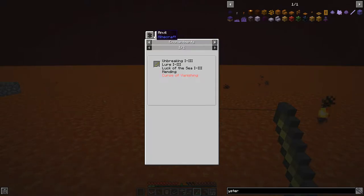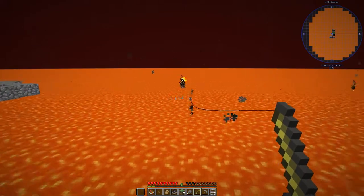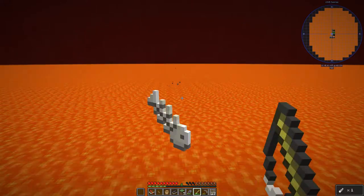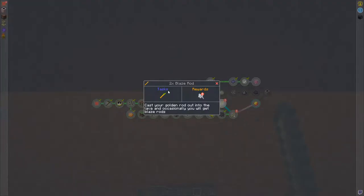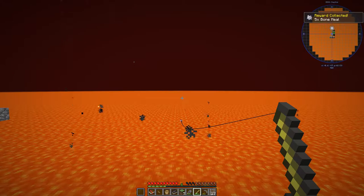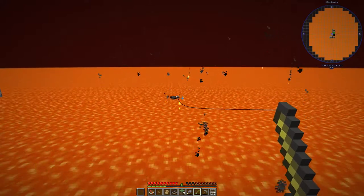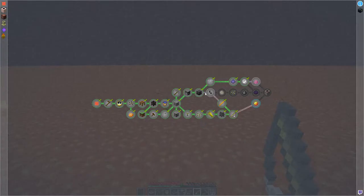Blaze rod to get bone meal, and golden rod to get golden rod meal. Another blaze rod — so yeah, it seems like it's mainly for getting blaze rods. One more magma cream — I have no idea why I'm doing this, I'm just doing it because it's different. If I could be doing this in a boat in a lava lake that'd be even better. I'd have to be sitting on a block of packed ice though, definitely.